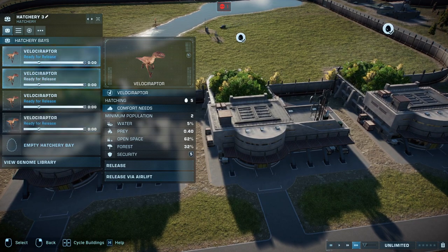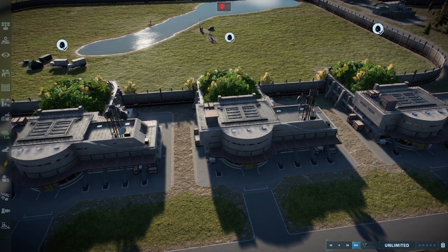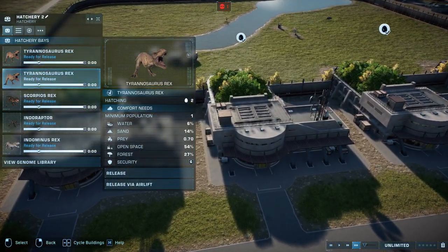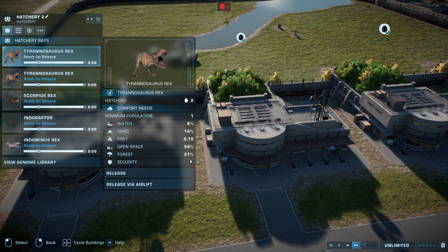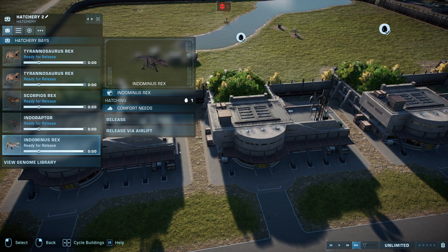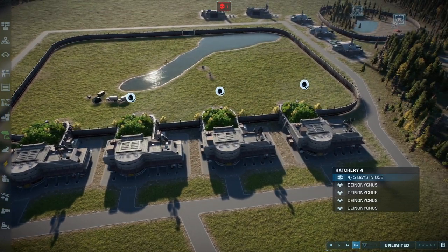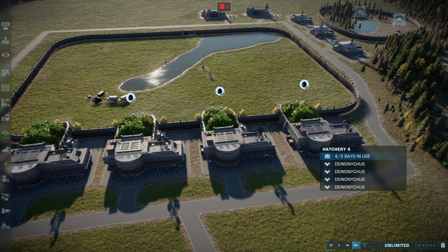For the Velociraptors, we have 5 each of Blue, Delta, Echo, and Charlie. And then for other reasons, we have Rexy herself going to be in it, and the Dinosaur King T-Rex as well. I was going to put these three in it, but I thought that would be a bit overkill. So without further ado, let's release everything.